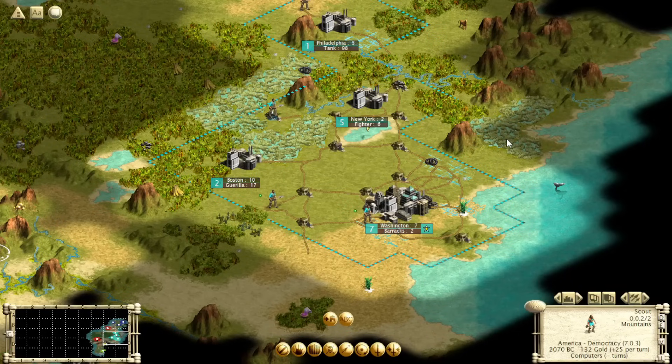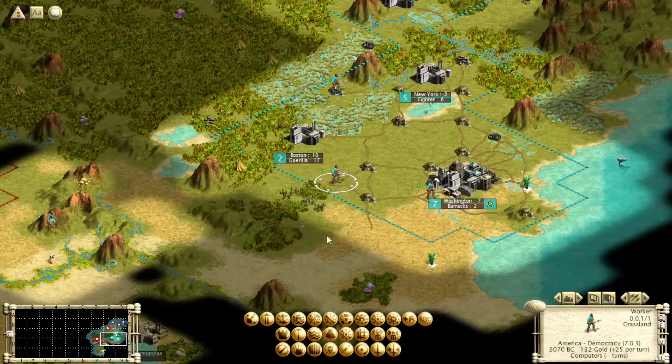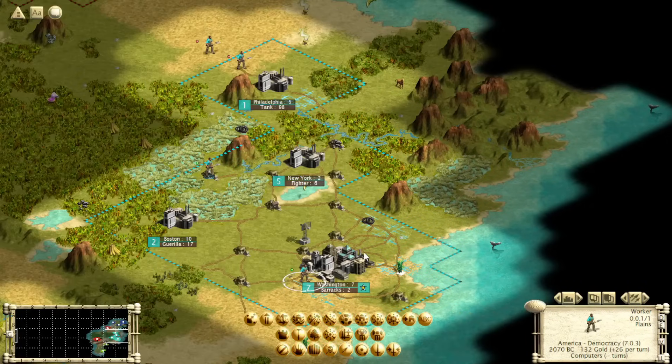Railroads are just disgustingly OP. Two resources might be a lot, but if you can secure them — not as important as oil, but still very important. The next worker move is the radar tower. The radar tower gives you a 25% combat bonus to all types of combat within two tiles of the radar tower. That includes air combat, land combat, and I believe it actually includes bombardment too — providing some resistance against having a naked city bombed. Maybe even naval units, but I'd like more testing on that.